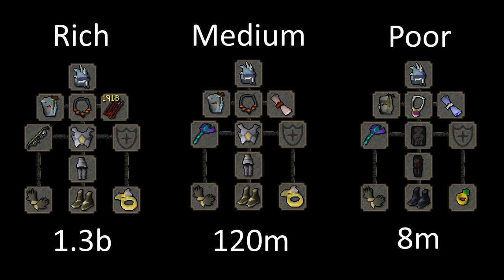For the rest of the gear you should use an imbued slayer helmet and your best offensive range gear. You need Boots of Stone at this boss, however if you have completed the Elite Kourend Diary the boots are no longer needed.